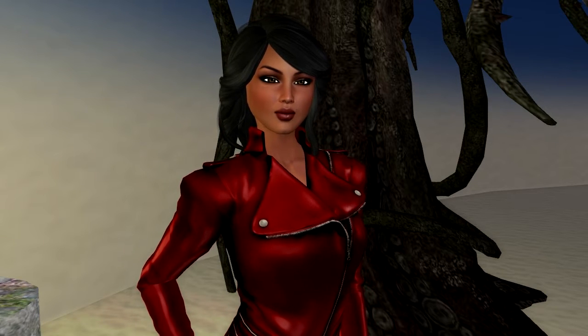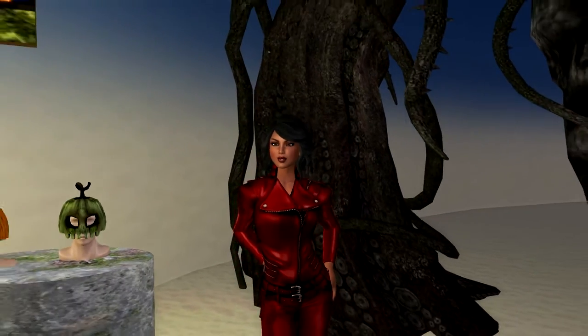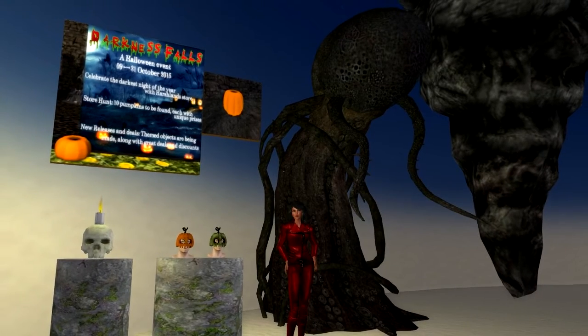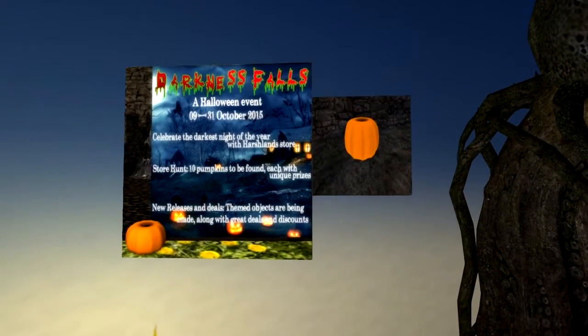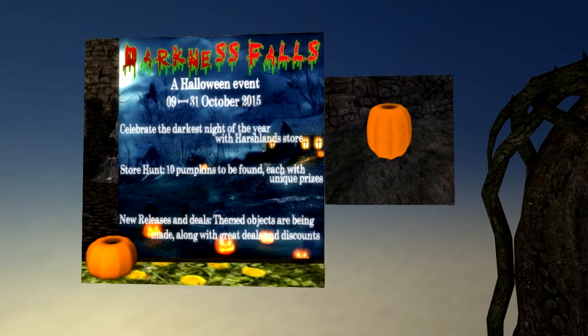My first hunt is Darkness Falls, a Halloween event at Harshlands. The hunt goes from October 9th to October 31st. This is a zero-linden store hunt. Be sure to use the teleporter to look on all of the levels. You are looking for 10 pumpkins. I strongly advise you to fly up and hover on occasion.